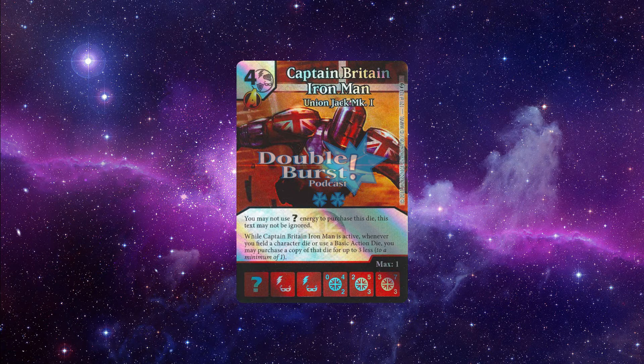Captain Britain Iron Man is only four cost, and his text reads: while active, whenever you field a character die or use a basic action die, you may purchase a copy of that die for up to three less, to a minimum of one. That's a remarkably playable and exciting super rare. It discounts things and gives you real value. You can play something that's five cost and then purchase two copies of it for just two energy — that's incredibly strong. For example, a Jimmy Olsen Superman team where you're getting an Iron Will Overcrusher Superman cheaply because of both Jimmy Olsen and Captain Britain Iron Man on the field at the same time. There are a whole lot of cool combos that could go with this card.